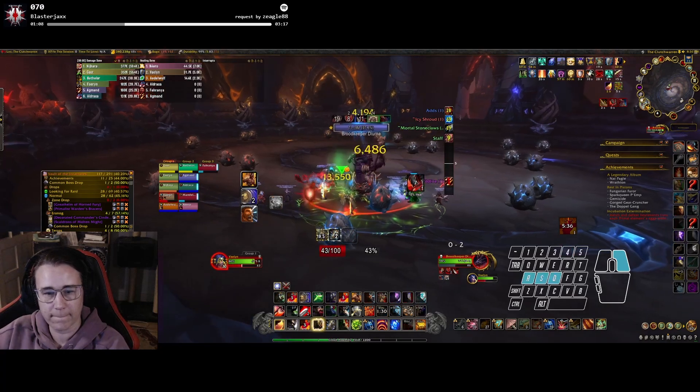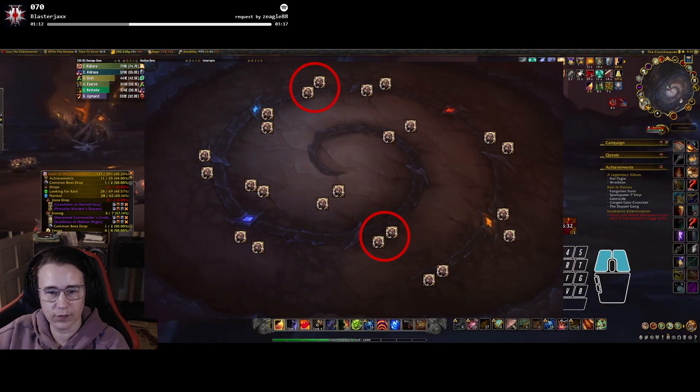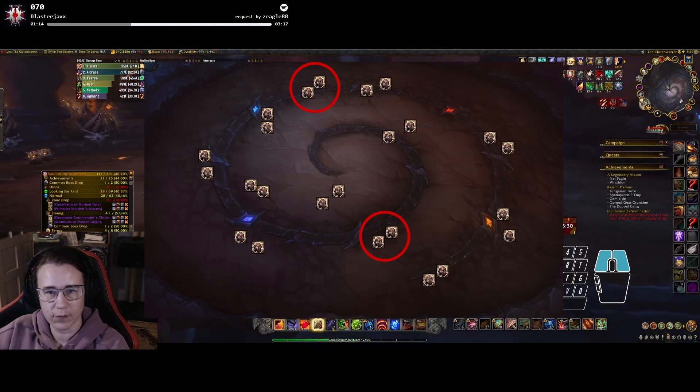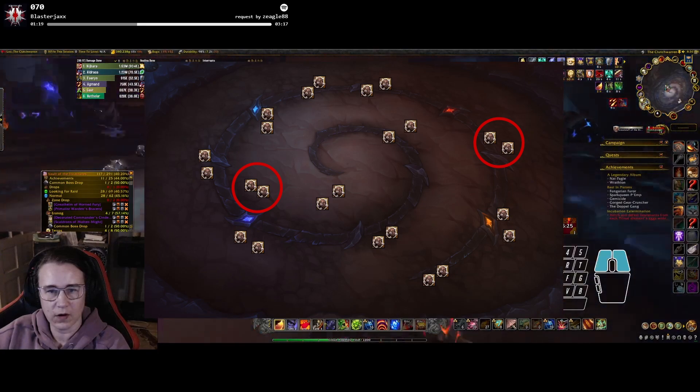There are a few egg pairs that you can use for this. These ones here are earth and frost, while the ones here are air and fire, so they make a nice pair of 4. There's another two sets you can use as well — these two here also combine into 4 different elements.